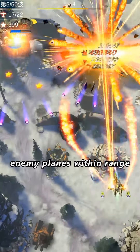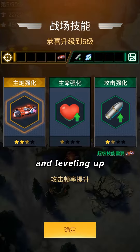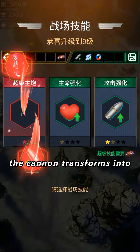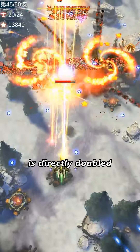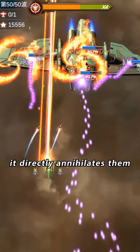It can take out any enemy planes within range in a single shot. As we keep killing enemies and leveling up, the cannon's penetration and fire rate will increase. After the fifth upgrade, the cannon transforms into a super cannon. Its fire rate becomes unlimited throughout the game and its barrage damage is directly doubled. Whether facing enemy planes or bosses, it directly annihilates them.